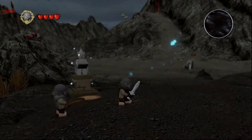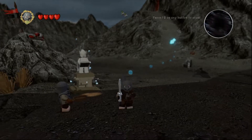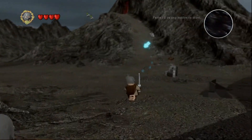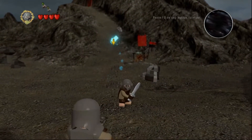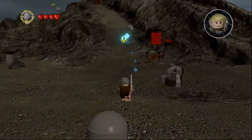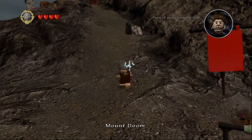Hello everybody, it is Toby here back for another episode — the final episode of the story mode of Lego the Lord of the Rings. This is the Mount Doom level and we are going to be throwing the ring into the fires today, which is going to be good. And then we can start completing the levels 100% and work towards game completion, which is brilliant. So let's go.